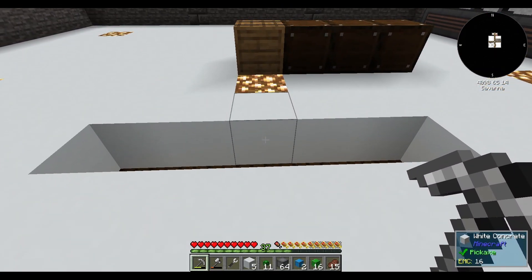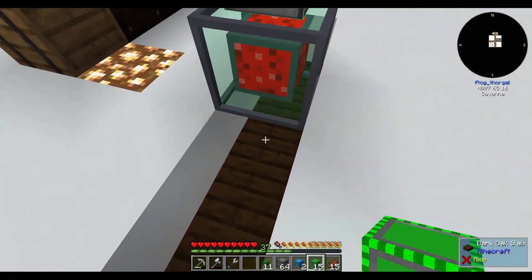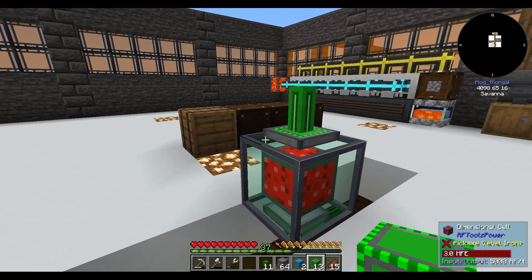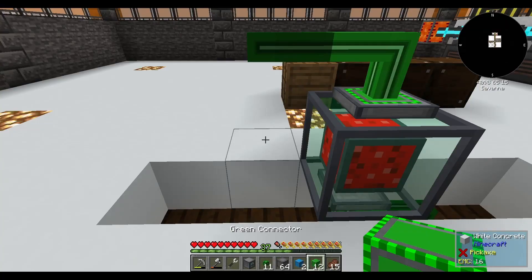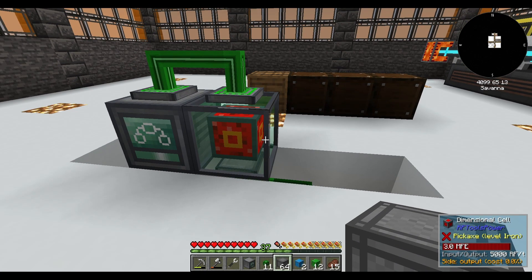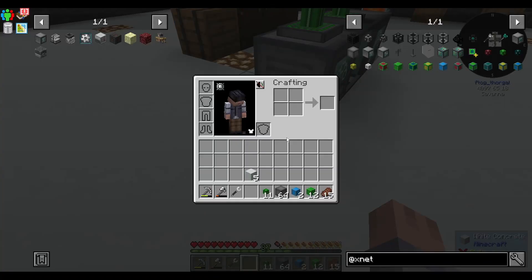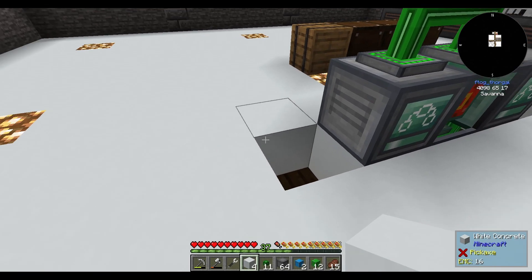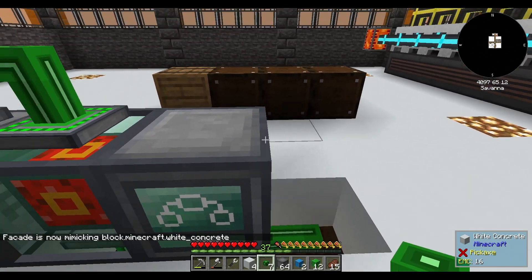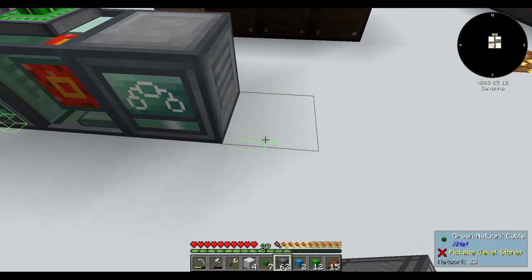I can do it like this: one connector on top, one on bottom, another connector here and there. This way I can put both controllers directly next to the power cell — set one to out — so they're both always charged first and I can access the power for the rest of the network. The cables go down into the ground and I can cover these up so you won't see them.